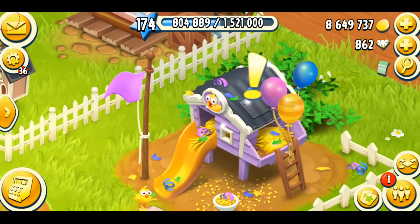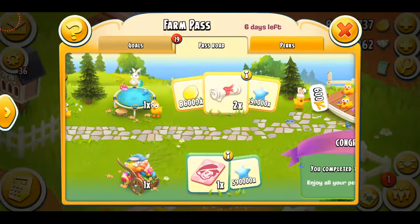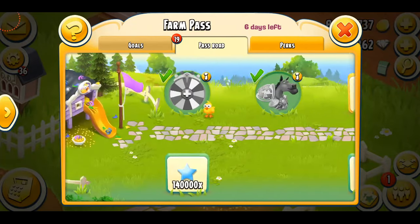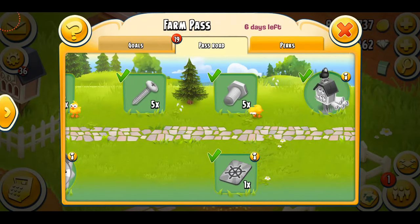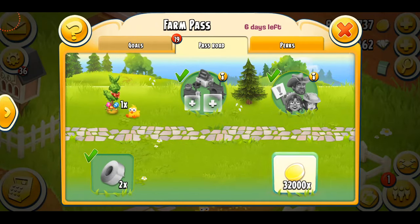Now coming to the farm pass — the first thing that you notice is an exclamation mark. At first I thought it was a glitch after the recent update, but then somebody told me it's not a glitch, it's basically a new addition. When you complete the pass it shows an exclamation mark just to indicate that you've done it, which is kind of cool. There are six days still left and there's so many things in this farm pass. I've purchased it so I'll be getting more things. The upper road is basically for the paid ones with coins and XP, but I'm just gonna focus on the other rewards and save the coins and XP for another day.